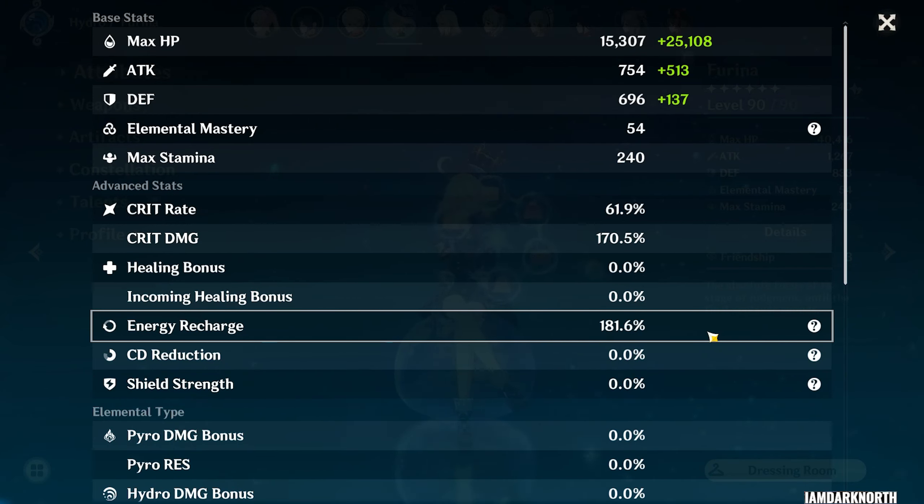If you have three Hydro characters in your team including Farina, you're basically playing a Monohydro team. You can go as little as 120 to 140 energy recharge.